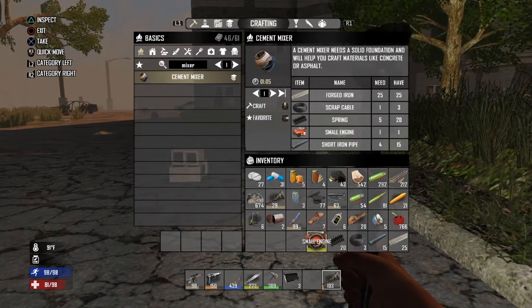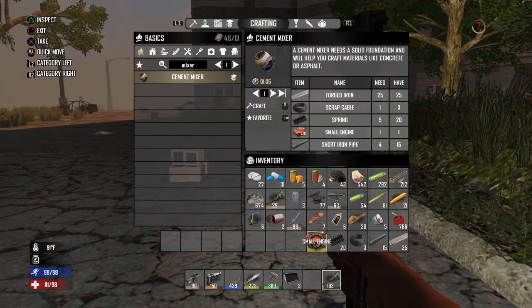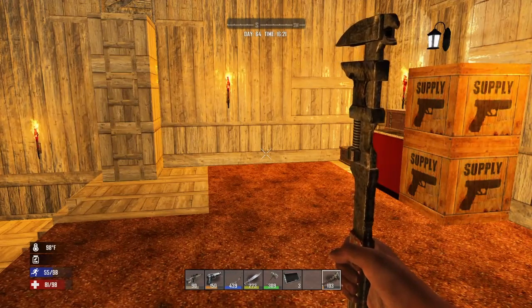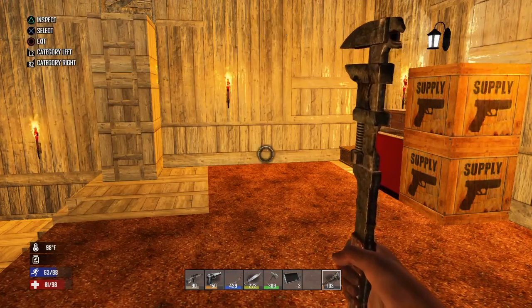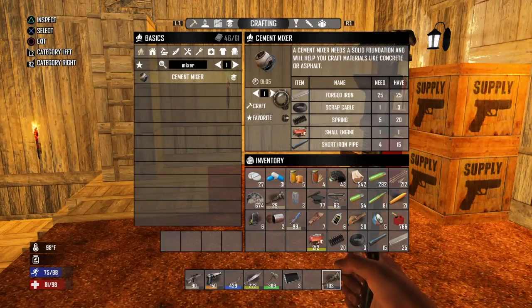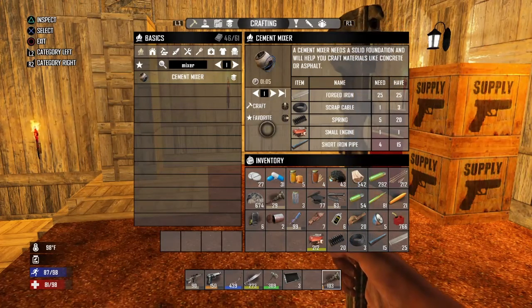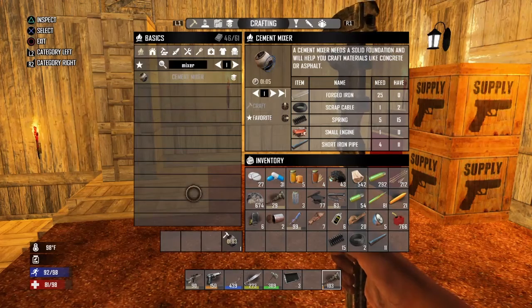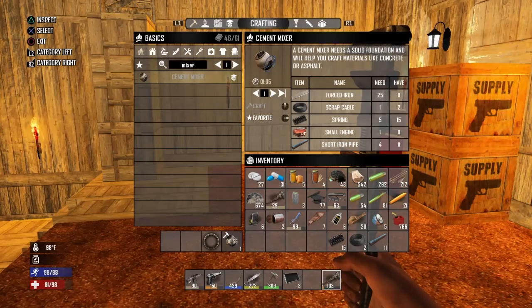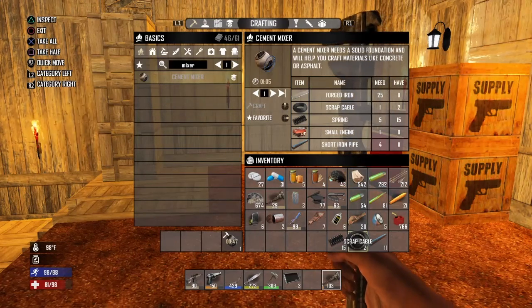So now what we're going to do is go back to our base and assemble the cement mixer and show you what you can do with it, because it is a very useful tool. Here we are back at the house. We're going to pull up our inventory, press up on the D-pad, and craft the cement mixer. It doesn't take that long — you can see down here it's a little over a minute. We've got some spare parts here.